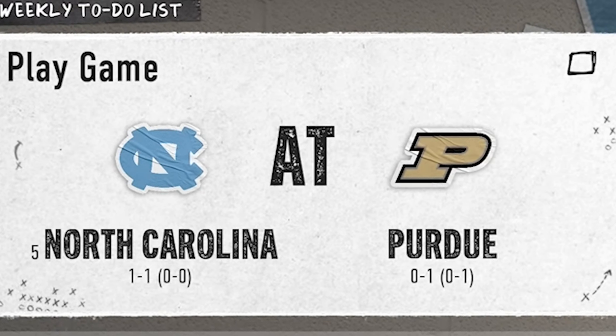We beat Purdue but we actually dropped in the rankings. We got a game day challenge — complete 60% of third downs and win the game. We beat UConn as well, and we move up to four in the rankings. Our next ranked opponent is Stanford — they're two and one, and we're playing this one. I have minus two speed from wear and tear. I don't think that'll be too big of an issue, but I do have enough skill points for an upgrade.